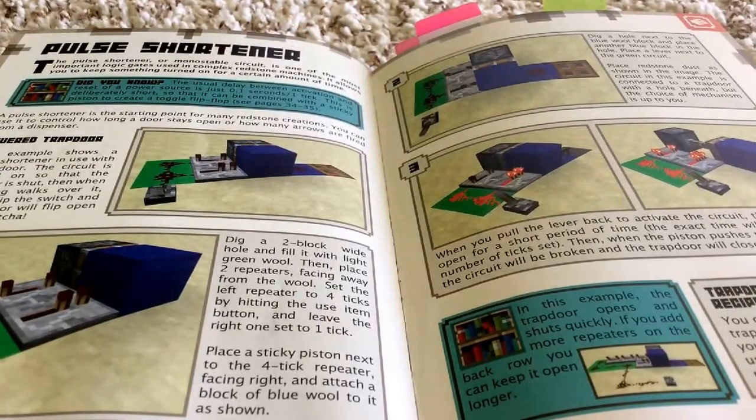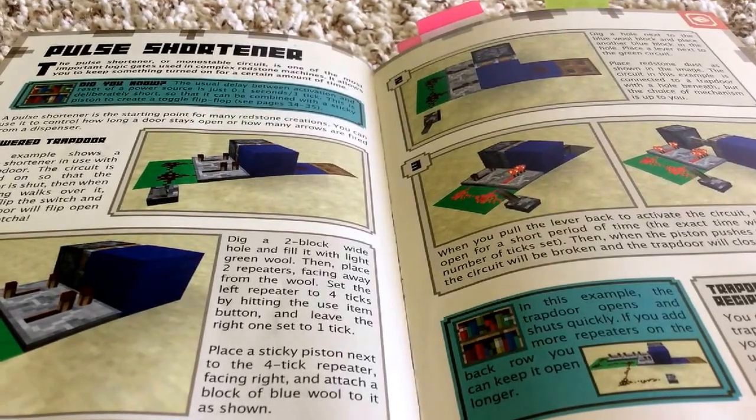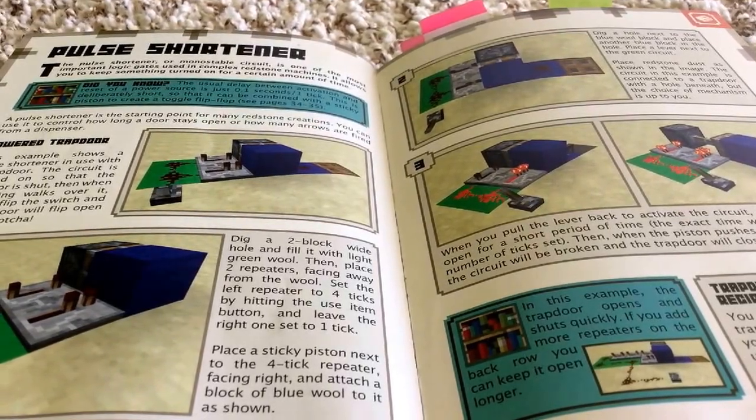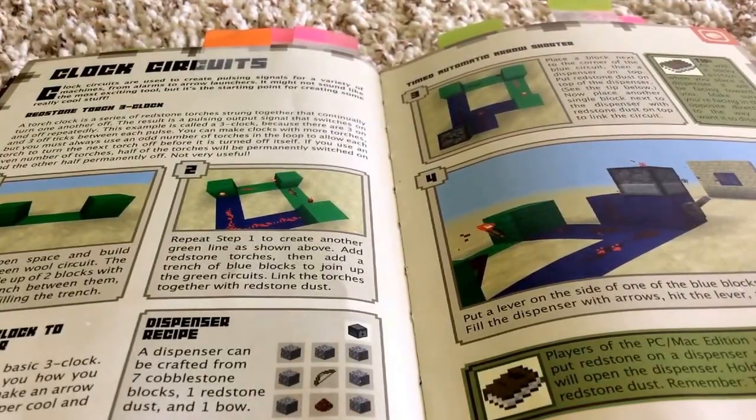This one is the pulse shortener. It basically makes it so that there's a certain amount of time before it closes. Next is a clock circuit — I'm sorry if some of these have a weird name or if I get them wrong.